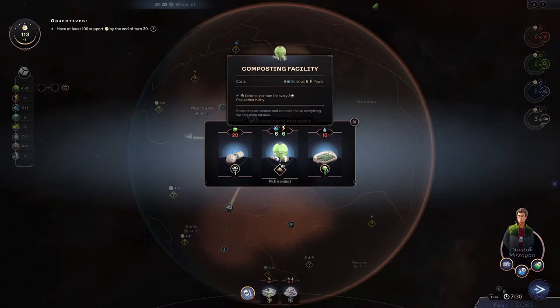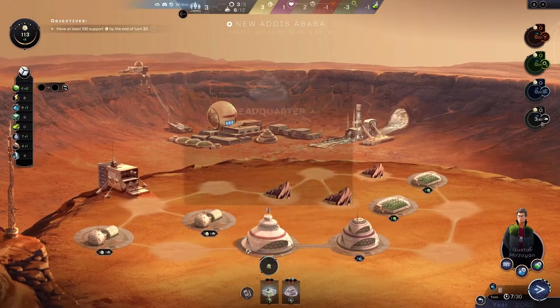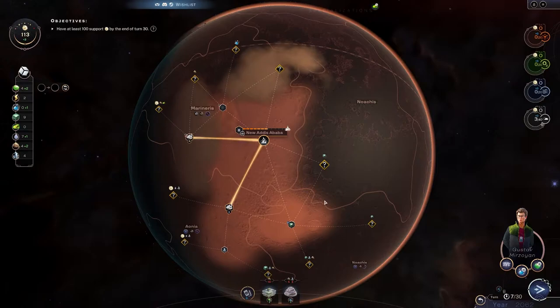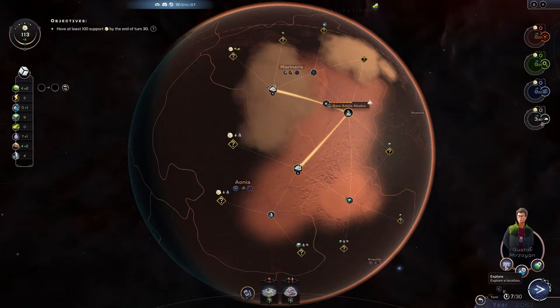Let's go for the nitrates especially because we could place it now and start producing something. We can still explore or get science or food — I think we're just going to keep exploring. Let's check out what's over here.